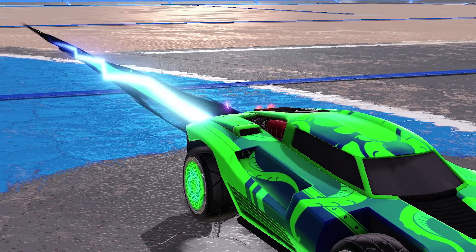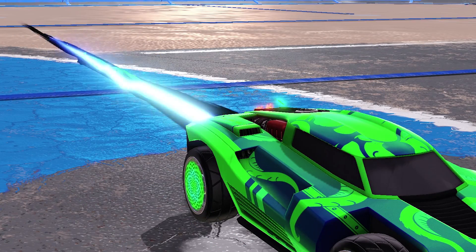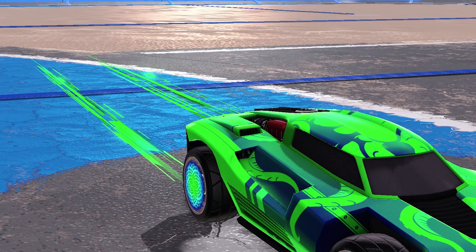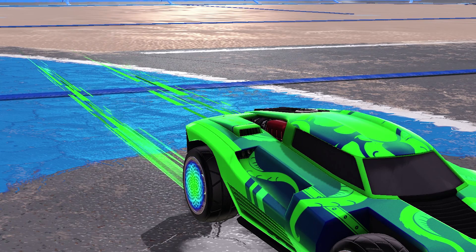Our boost is going to be the Power Shot painted Forest Green, because it also seems to have a mix of blue in the design. The final pickup is going to be the Tachyon trail painted Forest Green.